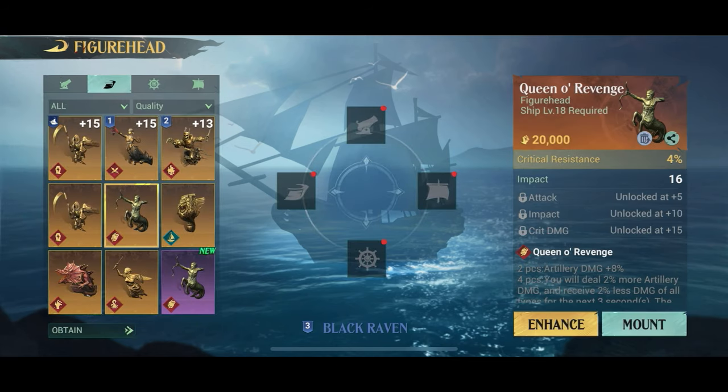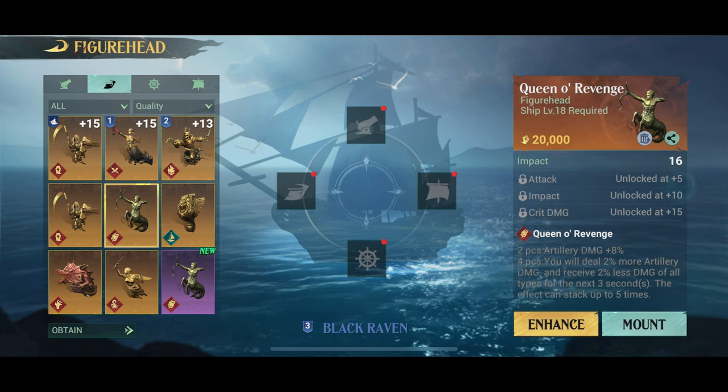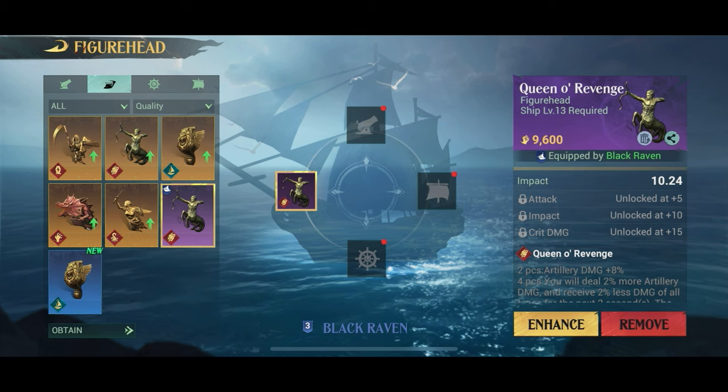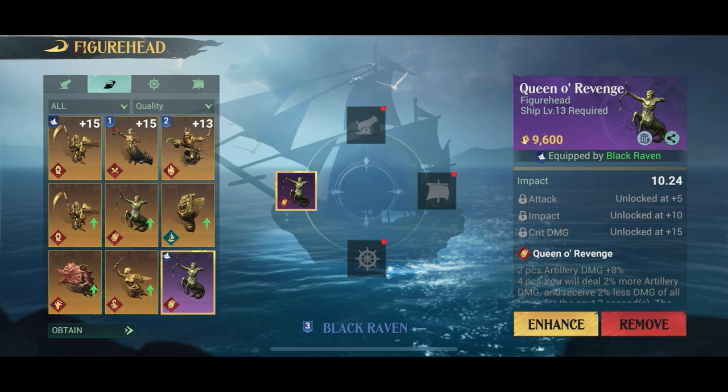The items you will need for this build are the Queen of Revenge item set, which gives you additional artillery damage. As usual, the more of the same items you have on your ship, the more they synergize and the more damage you do. Two is good, four is even better, and of course get legendary versions at the highest level you possibly can.